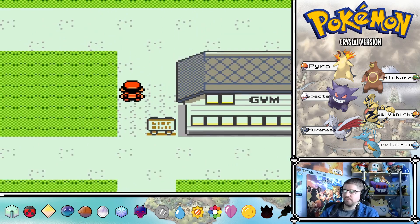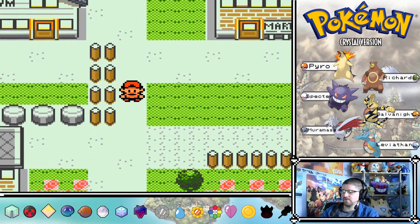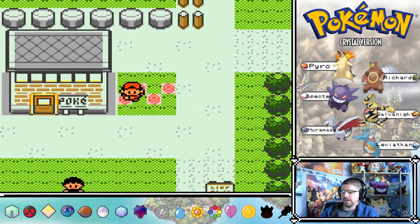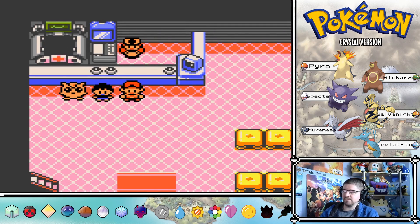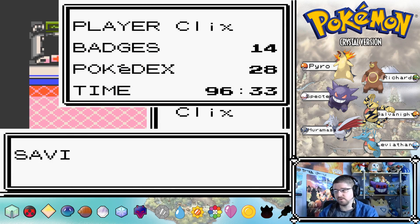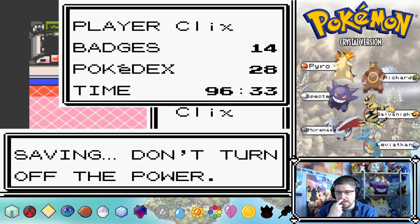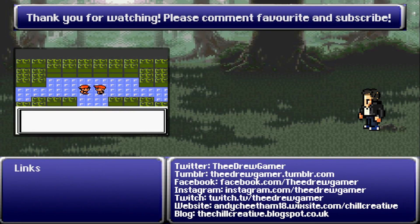Brock says: Your Pokemon's powerful attacks overcame my rock hard defence - you're stronger than I expected. Go ahead, take this badge. Even though I'm a bit upset, the Boulder Badge will make your Pokemon even more powerful. Awesome. After three gruelling gym battles, we're going to go heal up for the final time of this episode. I'm going to leave the episode off here - thank you very much for watching everyone. Don't forget to subscribe, follow me on Twitch, any donations are hugely appreciated, follow me on Facebook, Twitter, Tumblr, and Instagram. See you all in the next episode, bye!